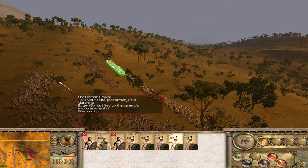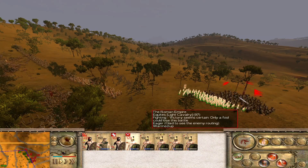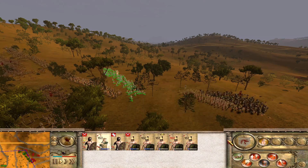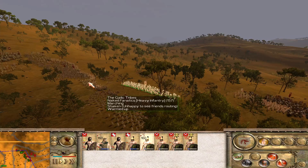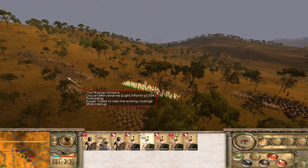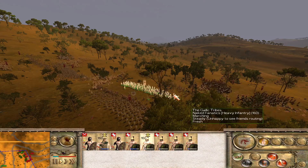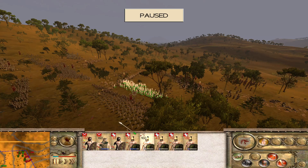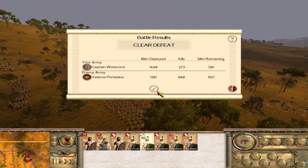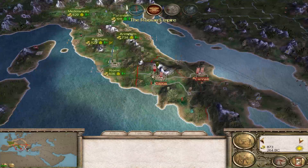Are you throwing your javelins? Get those javelins away. You're not doing much damage to the equites, are you? You are on skirmish. Sometimes the naked fanatics do well, sometimes they don't. That unit routed with 150 men. We're not doing much damage over here. Let's halt because we're taking a lot of casualties without doing anything. I don't know why it is with those naked fanatics — sometimes they're a good sword unit, other times they don't do any damage at all.